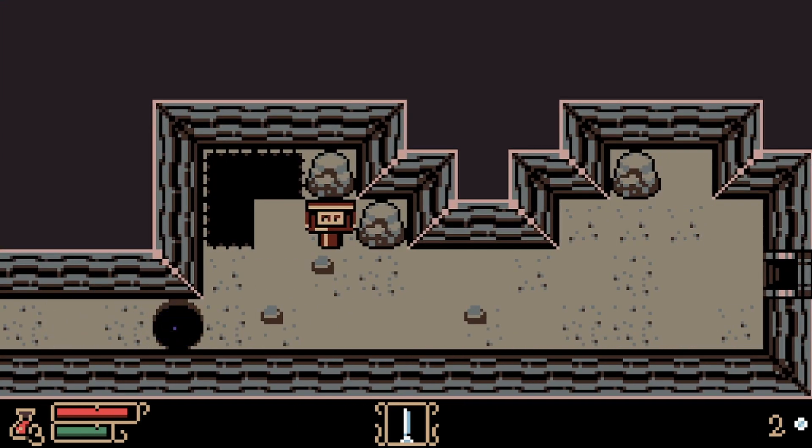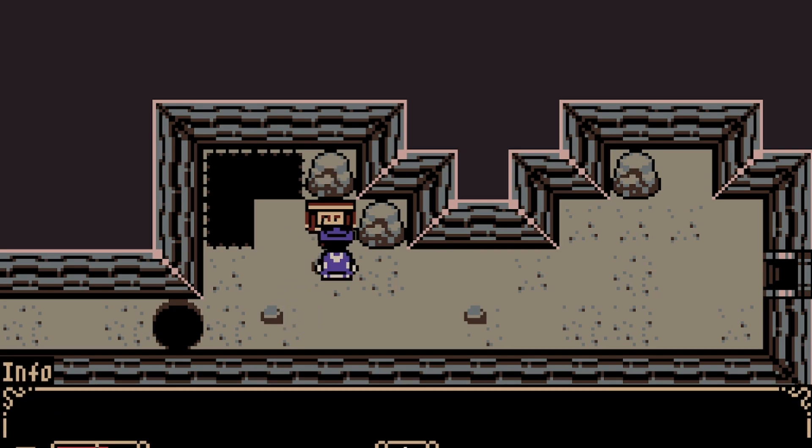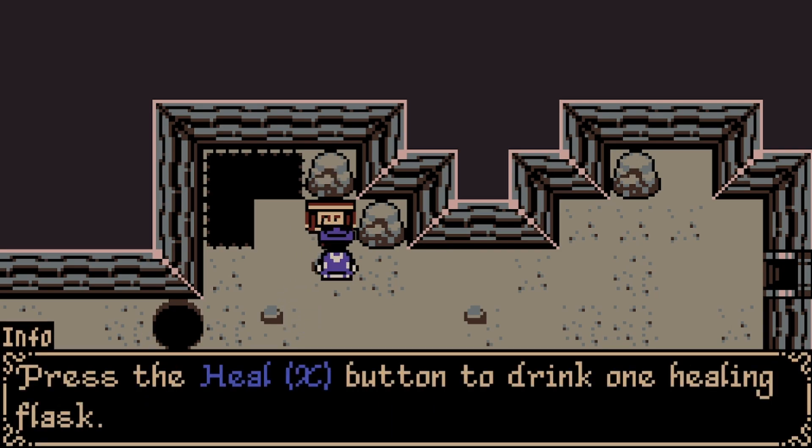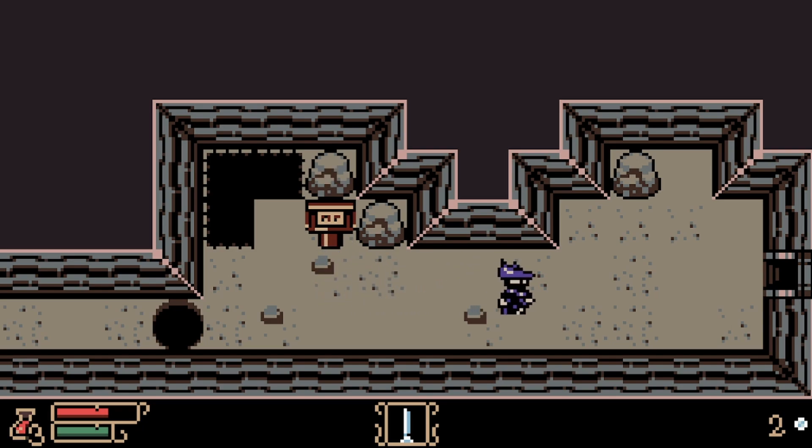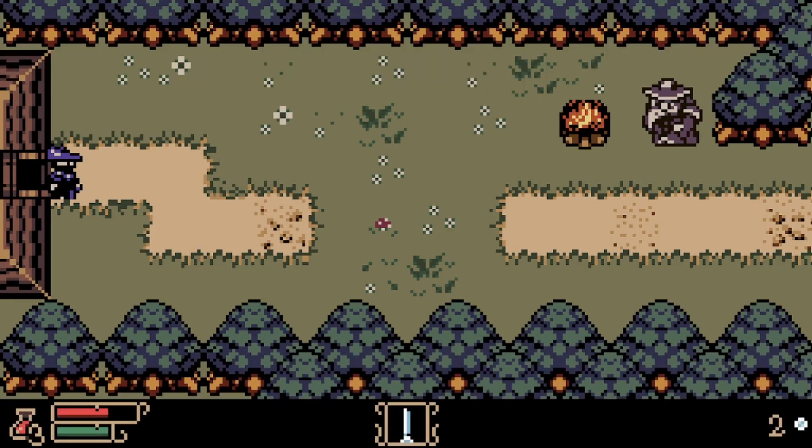Whoops, I forgot to press shift. Press X to drink one healing flask. We can't take down bushes, but now we have music — I was kind of concerned for a second, but maybe in the tomb area there was no music.